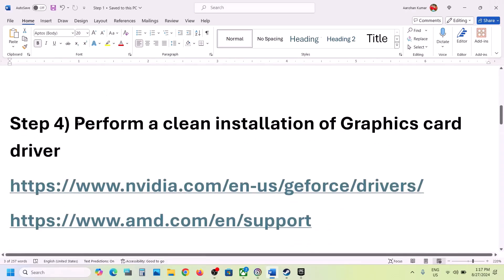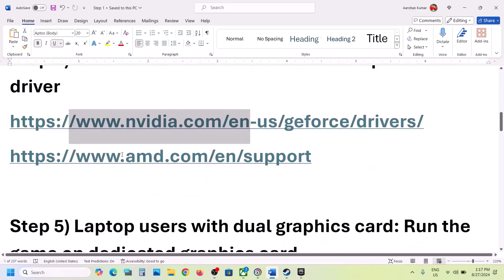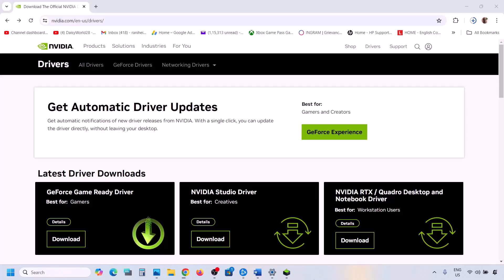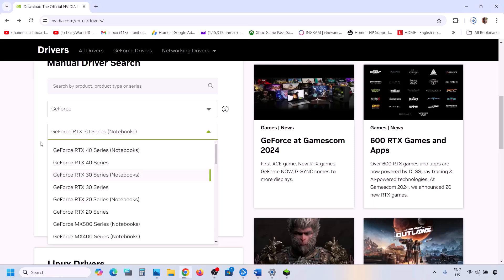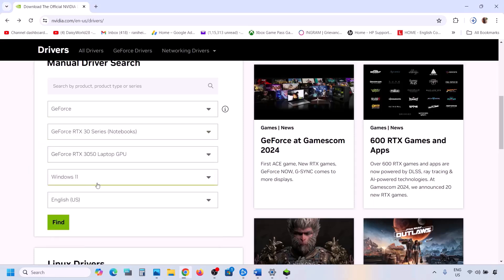The next step is to perform a clean installation of your graphics driver. If you have an Nvidia card go to the Nvidia website; if you have an AMD card go to the AMD website. On the Nvidia website, select your GPU series, select your specific graphics card, and select the correct operating system.